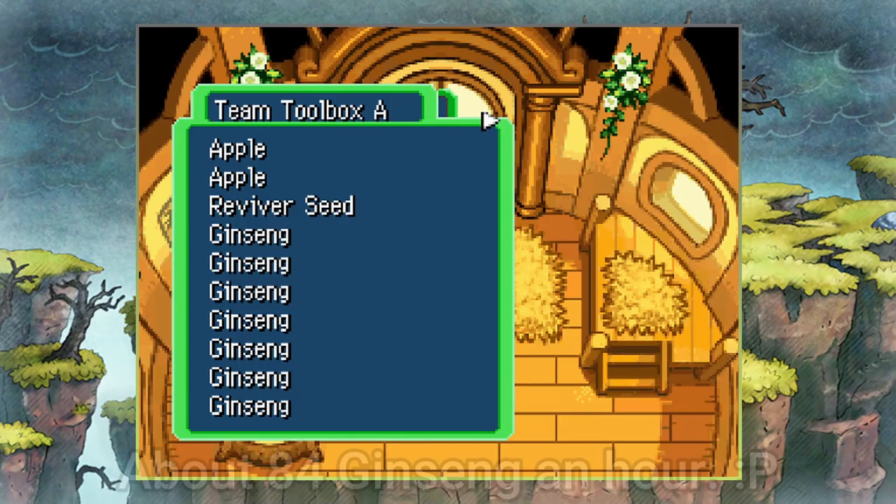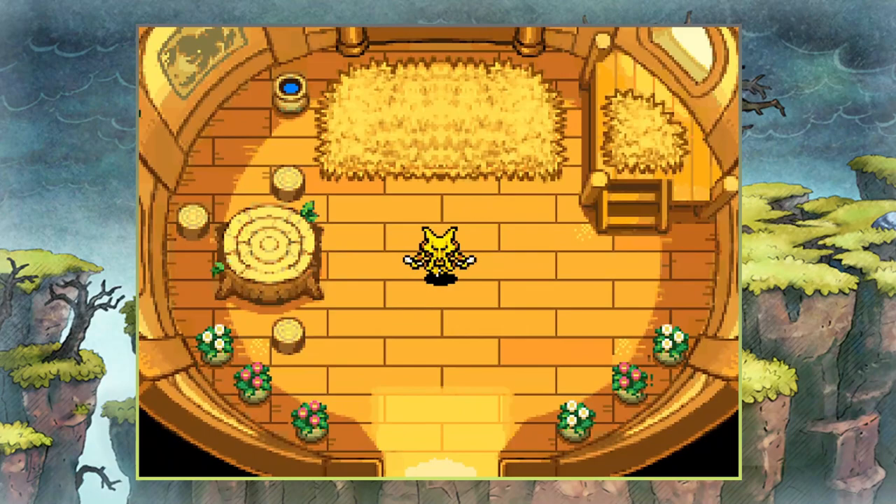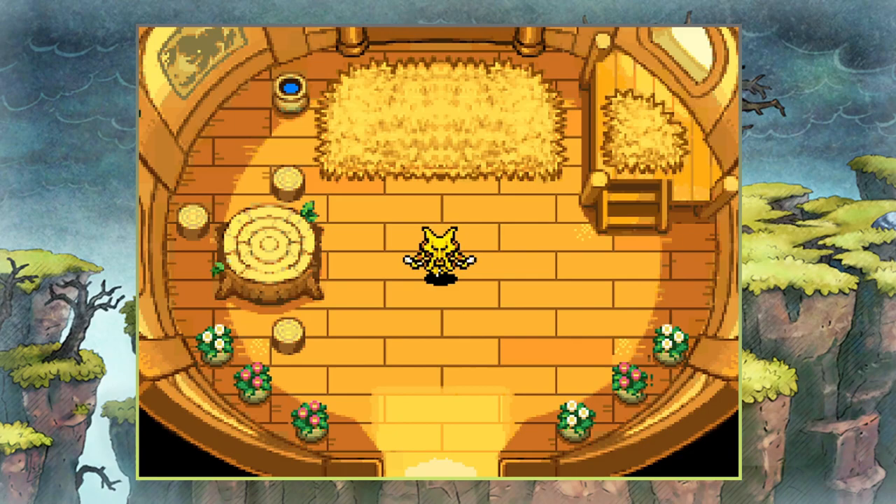And just like that friends — I think this is under 10 minutes — we've gotten 14 ginseng! We can do the math and get some ginseng-per-hour rate and it'll be crazy. But this is just a really easy, convenient way to farm these helpful stat boosters. I hope you enjoyed, friends. If you enjoyed the video please leave a like, subscribe to the channel, join the Discord server, and if you have any questions or suggestions just let me know. Have a good one friends, I'll see you in the next video.